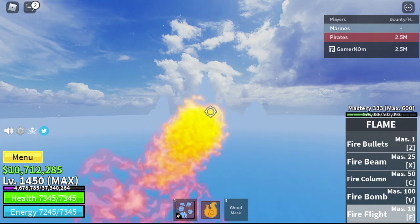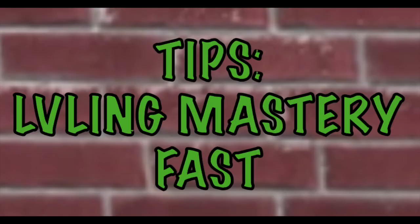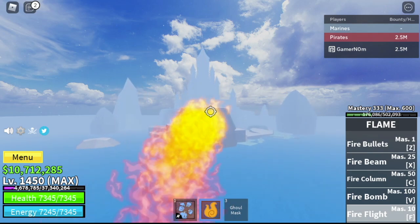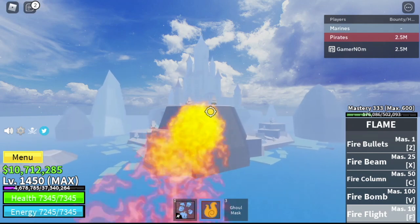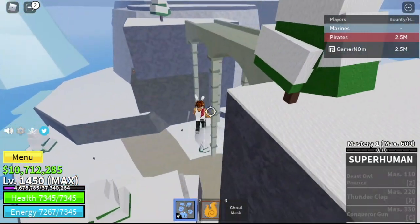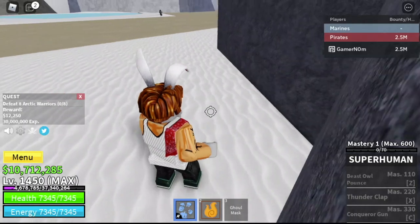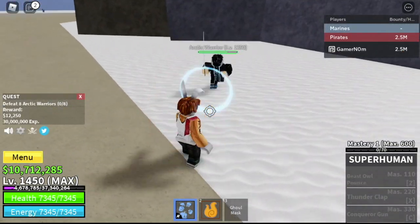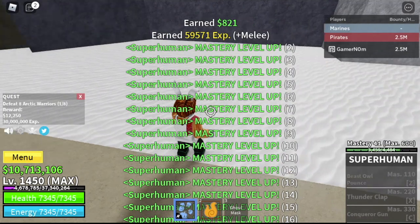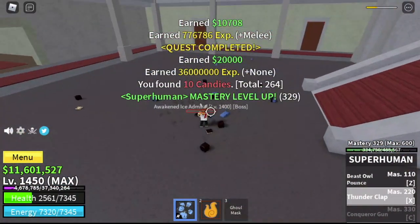I'm going to show you a showcase of the Superhuman fighting style. We need to level up fast, so here are some tips. Number one: you need the Logia fruit. If you want to level up all the fighting styles fast, my suggestion is to focus on only one at a time until you reach max level. Go to the Ice Castle and fight the Arctic Warriors. Also, don't forget the 2x experience from the elf — you need 50 candies to get one. Even without the 2x, it gave me like 41 mastery per fight.